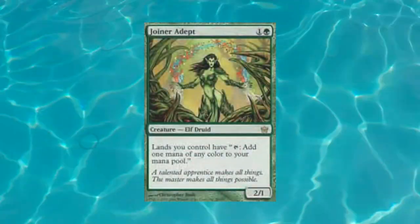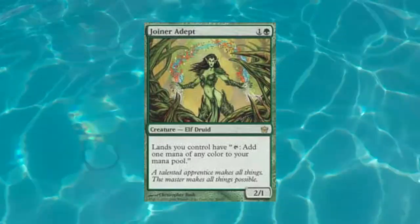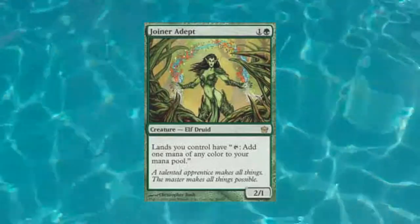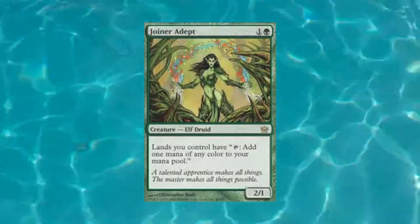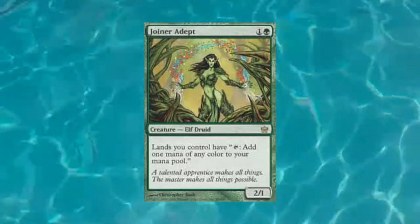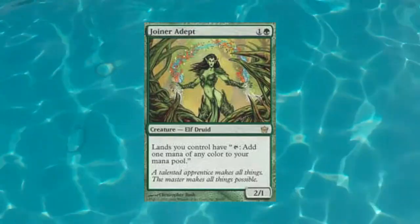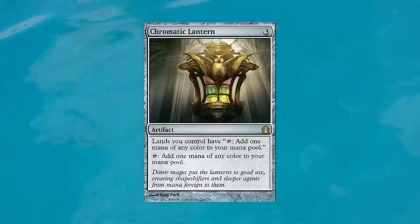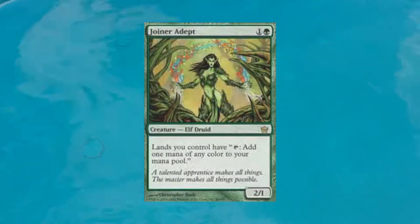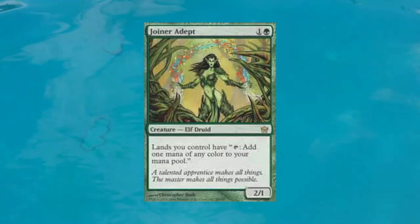At my number four spot I have a card I foreshadowed earlier — Joiner Adept. It costs two mana, colorless and a green, and it's a 2/1 elf druid. It reads very simply: lands you control have 'tap: add one mana of any color to your mana pool.' This effectively makes it so it fixes all your mana color problems, which is really really good — like with Door to Nothingness. Fixing mana colors is big; that's why you see a lot of fetch lands in decks. This gets rid of that problem entirely, and that's why Chromatic Lantern is in so many decks. This is just another option, and green has it at a low cost — which is kind of rare for a very powerful green effect.